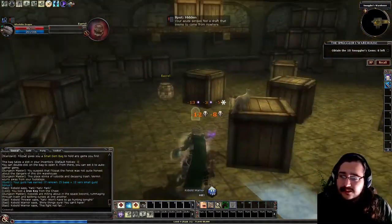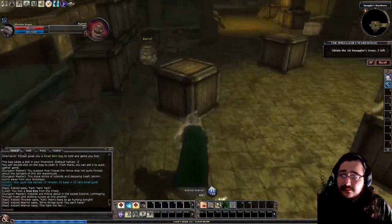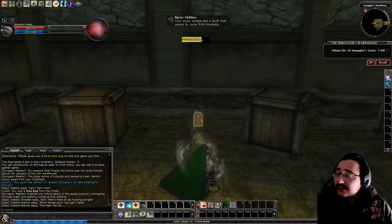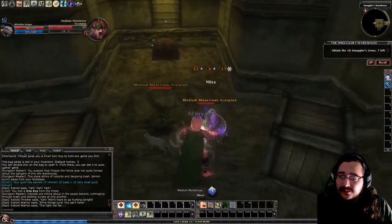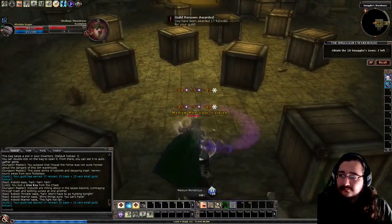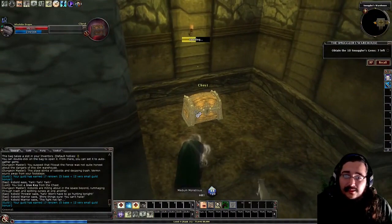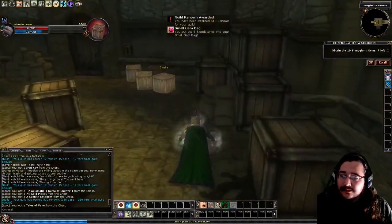If you have good spot and search skills, you can open this secret door, which we'll attempt. We did get a smuggler's ruby in that barrel right there — pretty good. I'm going to use a focusing chant to boost my skills and do a little search right here — and we do get it. This reveals a bunch of scorpions and a little chest. Nothing wrong with a little chest every now and then — we get a bunch of items, nothing too bad.